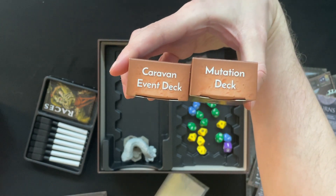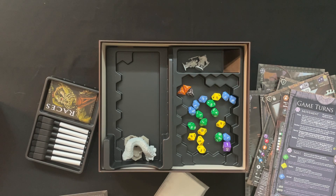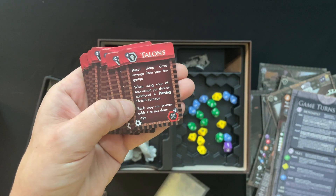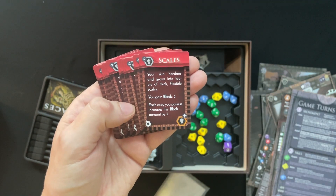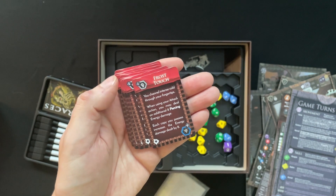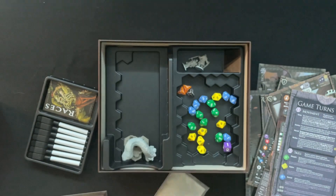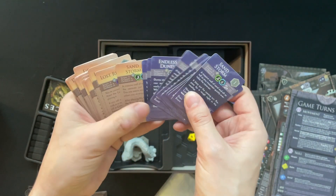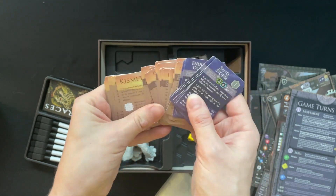We've got our mutation deck and caravan event deck. Mutation is something that can happen to your characters — it changes your character as the game goes on. So we have Talons: sharp claws emerge from your fingertips — when using an attack action, you may deal an additional four piercing health damage, and each copy adds four to this damage. Scales: your skin hardens into thick flexible scales, you gain Block 3. Frost: you channel intense cold through your fingertips — when using your attack action, you may deal an additional eight piercing energy damage. All these mutations can stack. That's something new to this game, though you'll also be able to use mutations if you mix in other volumes. Our Caravan deck has Sandstorms, Endless Dunes, Calm Journeys — all looks pretty great.